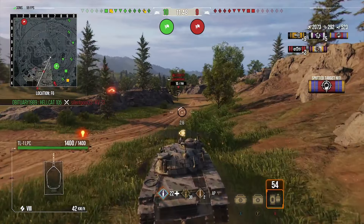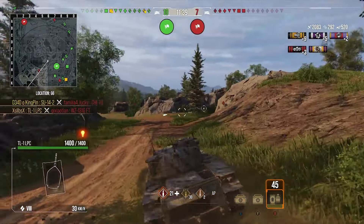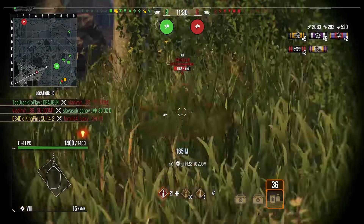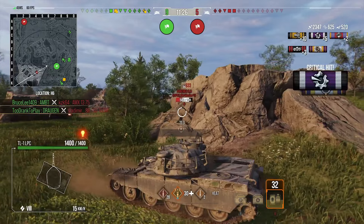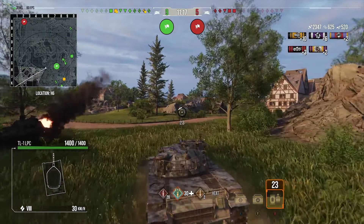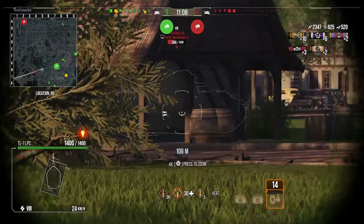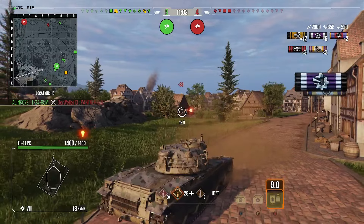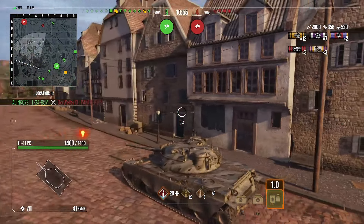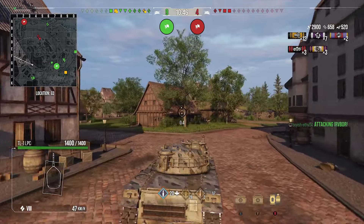The overall reload isn't too bad — I've got it down to roughly 13 seconds with food, the reload perk, and vents. That's another reason I run vents: it gets the reload down a bit more and improves accuracy slightly, because American tanks can be a tiny bit derpy. I can't really think of other equipment I could run besides stabs or vents. Maybe a traction system if you wanted, but I don't think this tank really needs it — the mobility is okay. I'd probably drop vents for it if the tank were more sluggish.